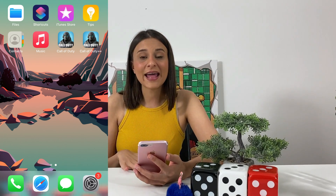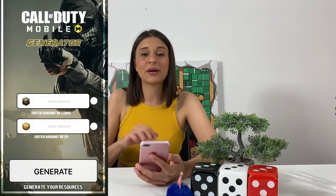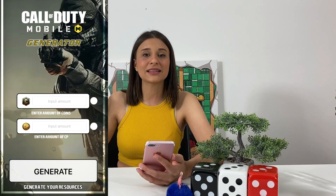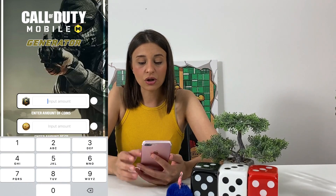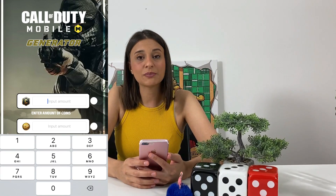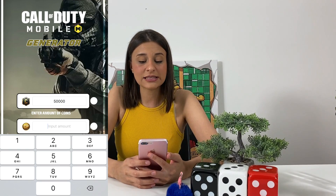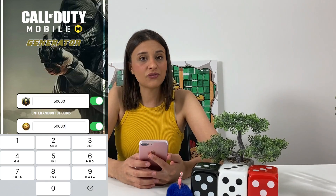So let's go ahead and first things first, let's enter the Call of Duty++ app. They said we need to keep the Call of Duty original app running in the background while we are using the Call of Duty++ app. What we do next is enter the amount of coins and CP points that we want to get and then enable both the features.